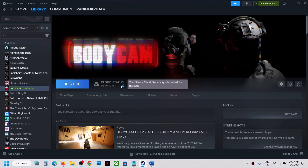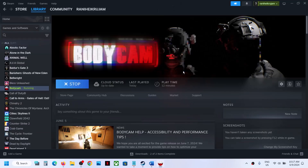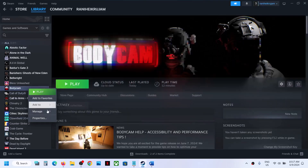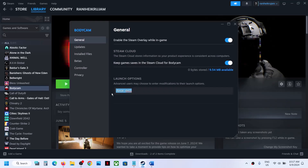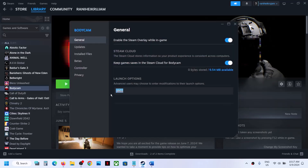If still not working, you can try DirectX 11 or DirectX 12 in the launch option. Right click on the game, go to Properties, and type in -dx11, then launch the game and check. If that does not work, right click, select Properties, and this time type in -dx12, then launch the game and check.